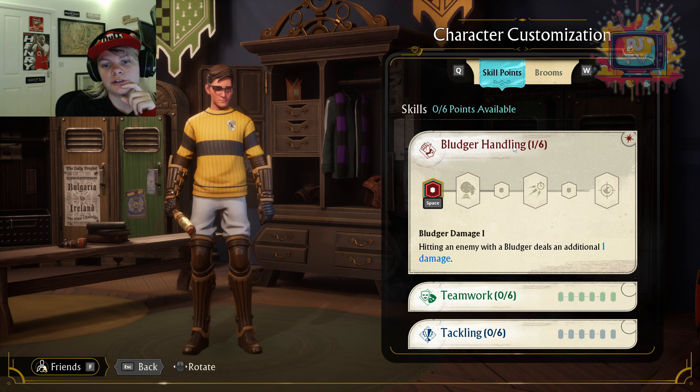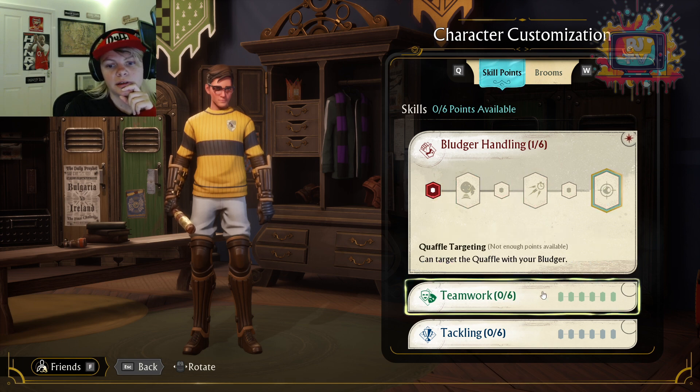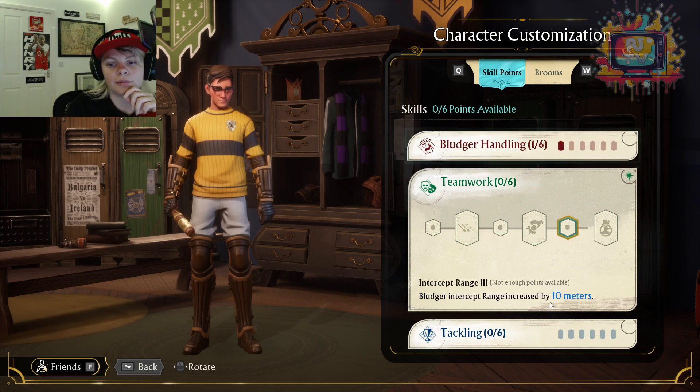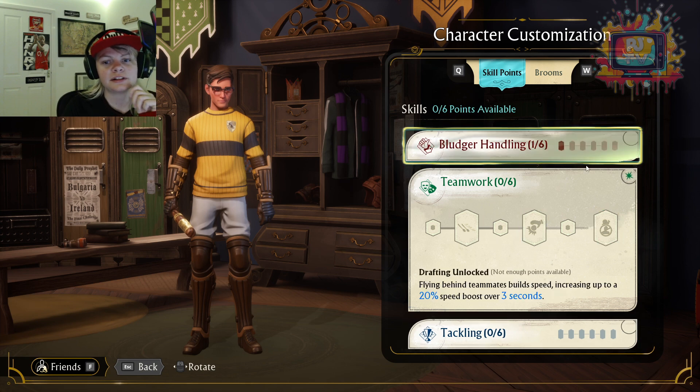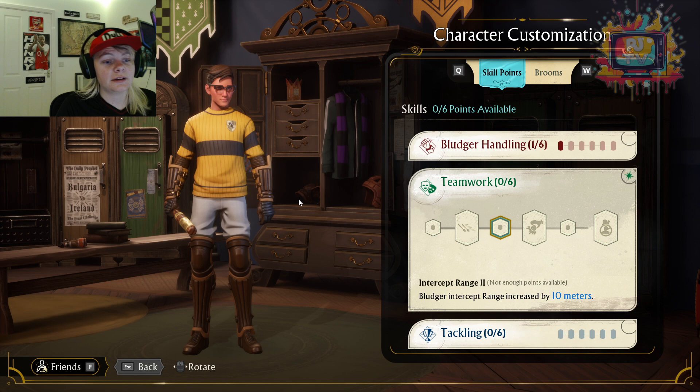I think you've got to go with Bludger Handling — definitely. Some of these for Teamwork — definitely between these two. Probably going one, one, one, one, one, one alternating, and then working on Tackling once Bludger Handling and Teamwork are fully boosted. That's my opinion anyway, that's what I'm thinking. But there you go — that's the beater.